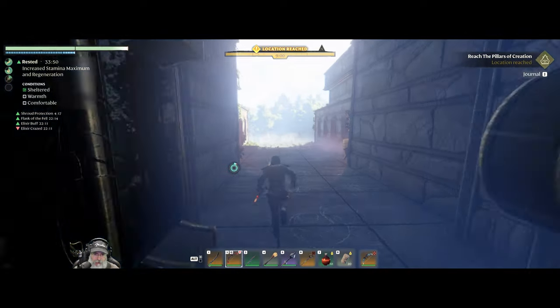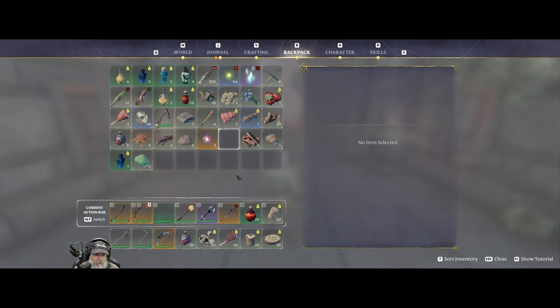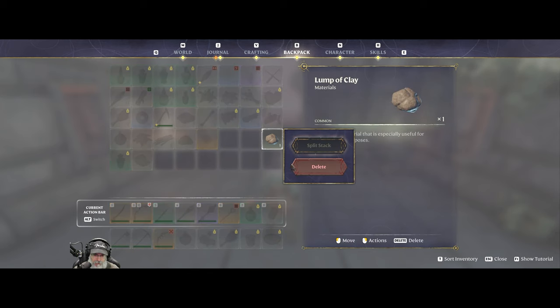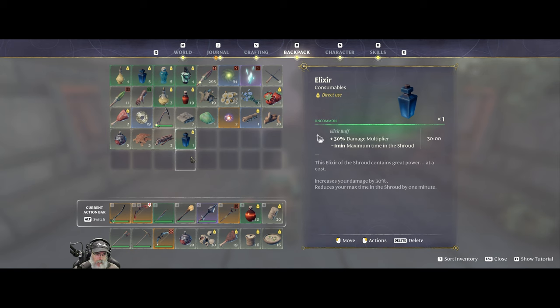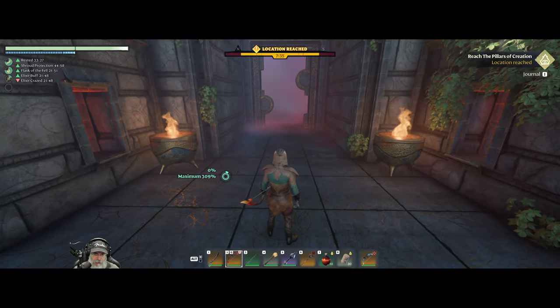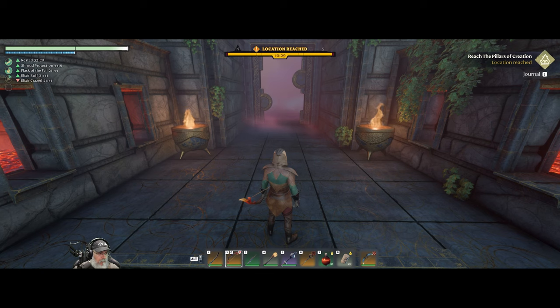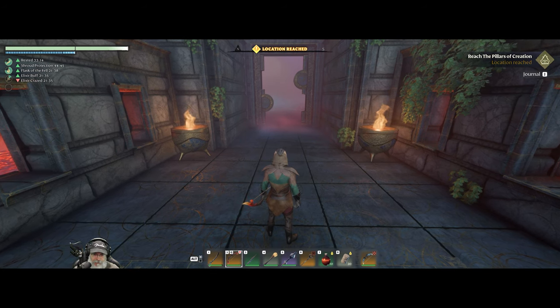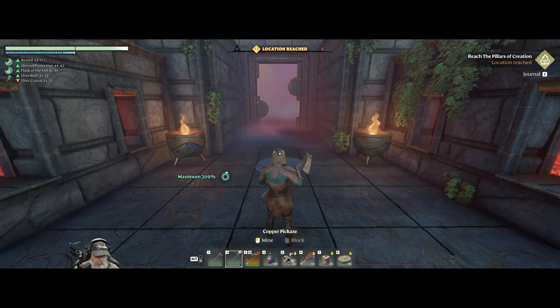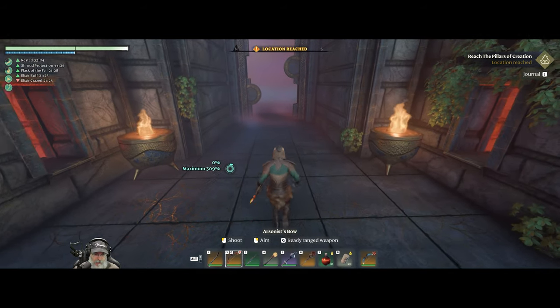This is an enshrouded area so let's prep before going in. I want to get rid of a couple things we don't need taking up space. Let's take a big flask and I'm going to keep these gloves on for the four percent buff. We still have flask of the fell and the elixir buff going too. Let's refresh our popcorn and health items - then we're good to go.